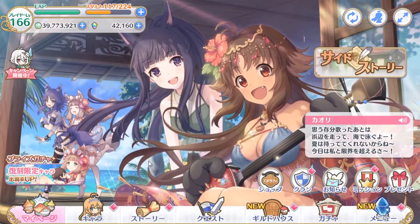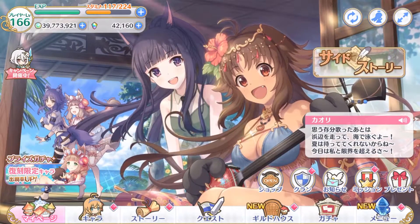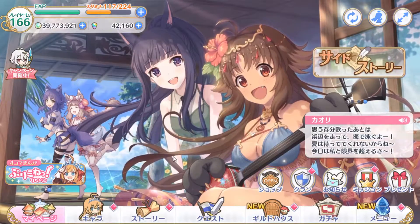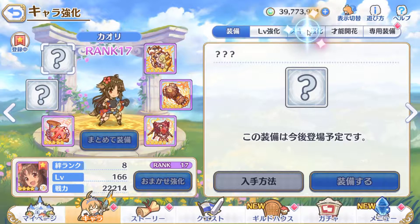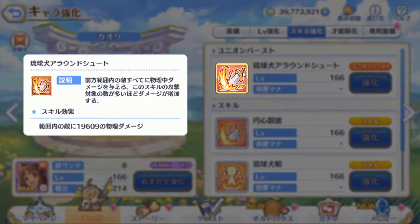Let's start with her skill set. First, her Union Burst deals medium physical damage to enemies in range — the more enemies you hit with the skills, the more the damage increases. I tried looking around but there are really no details regarding this increase, but one thing for sure: it's wrecking the arena when you can hit all five enemies.